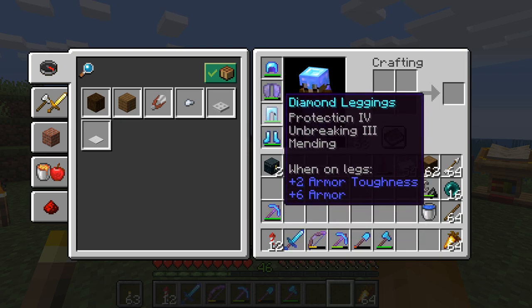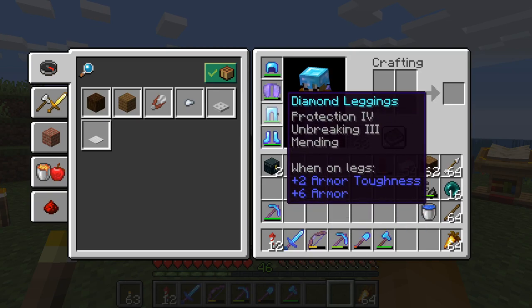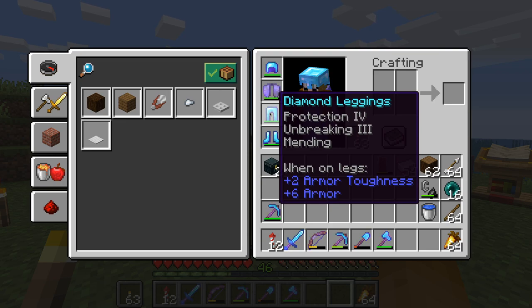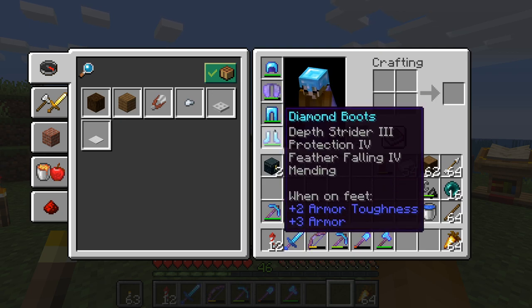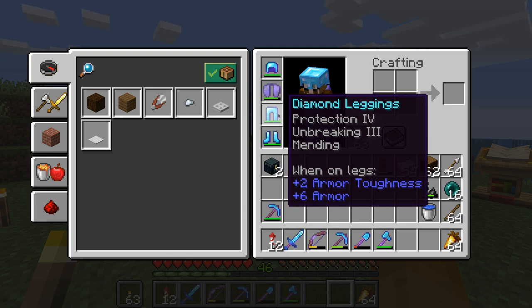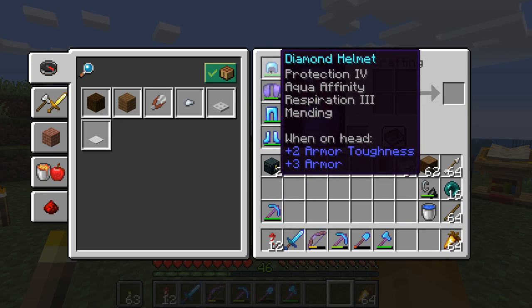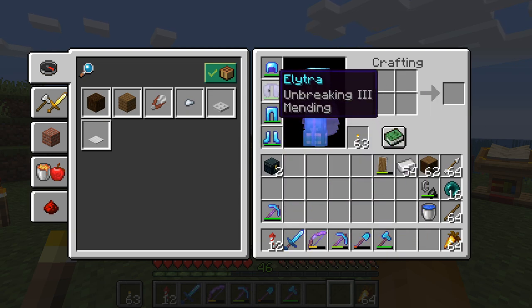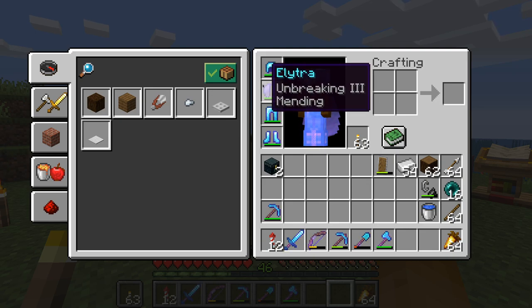Maybe fire protection on one or two pieces would be good, especially when going into the nether, but I don't think I need blast protection or projectile protection because I'm usually good at escaping those. On the helmet I have Aqua Affinity and Respiration, good for working on the water. On the boots, Depth Strider and Feather Falling 4. And then the Elytra with Mending and Unbreaking.